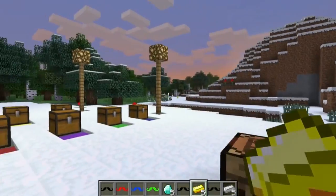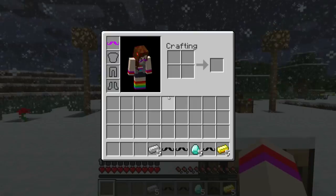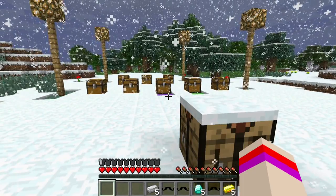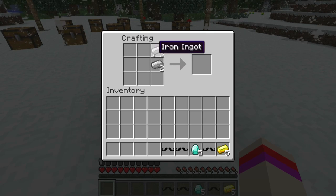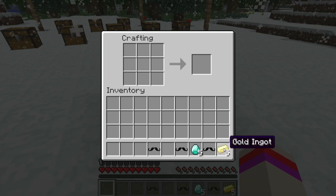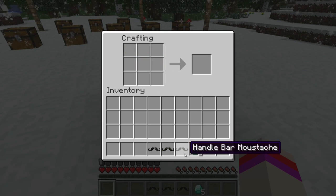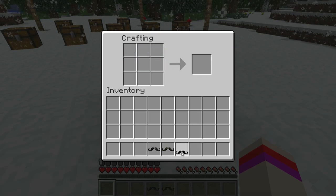Let's go over to this workbench here and change the time really quick. My purple handlebar mustache gives me half of an armor chest plate on the bottom left. Let's go ahead and make ourselves an iron handlebar mustache. We can do the gold ingot handlebar mustache — same, just like a helmet. And the diamond handlebar mustache — helmet.